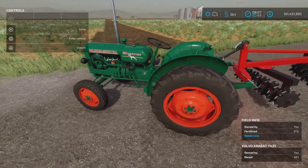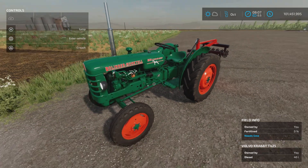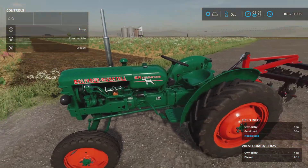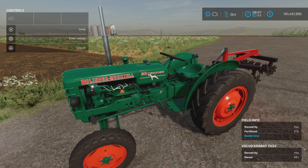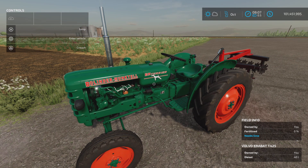Very minimal configurations and options — it's just a nice little simple tractor that works very well. If you want to spend the buck forty-nine, I think it's probably worth it if you like small tractors. Obviously no front loader option, but it would be handy around a small farm for sure. That's the Volvo T425 Krabat by Giants Software — thank you all for watching, I'm Loony Farm Guy, and remember it's only a game. Till next time, bye for now.